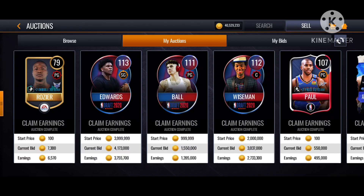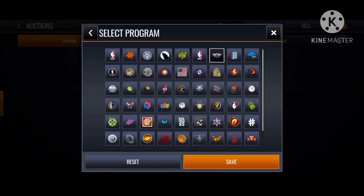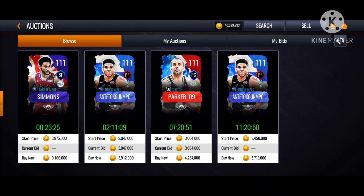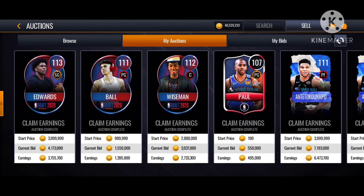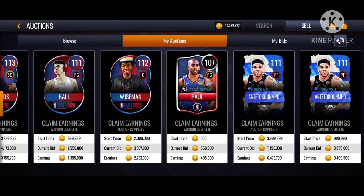Hold on — let's check how much Giannis sold for. Giannis, 111 overall — you'd look at him and think he's like 3 million coins. But wow, I sold him for 7 million coins, super weird. I got another Giannis, tried to sell him, and he sold for 4 million — pretty good price. Maybe EA wanted to give me back the coins because I bought Giannis for so expensive. That Giannis I sold was a very good profit.